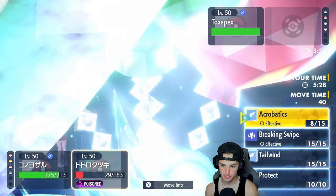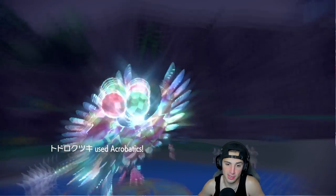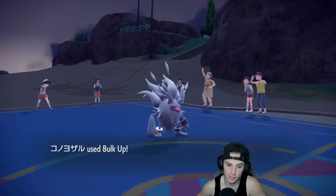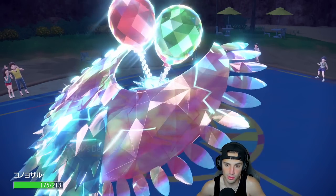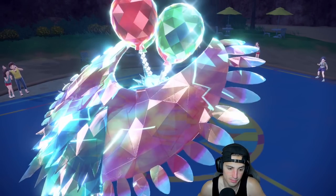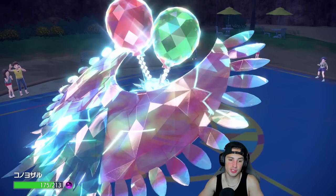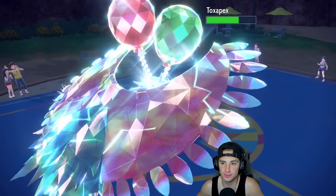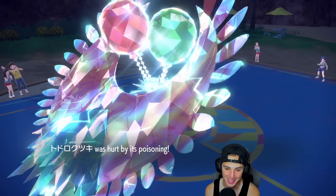I'll go into another Acrobatics — he might Toxic me, I kind of want him to Toxic me if I get off some damage there. We're going to Bulk Up and start boosting our attack stat. He's going to Toxic me — that's fine, I'm going to die out to this eventually. But we're getting Leftovers HP back and the attack specs is actually doing some work — low key this thing is getting things done. I might Bulk Up again this turn.